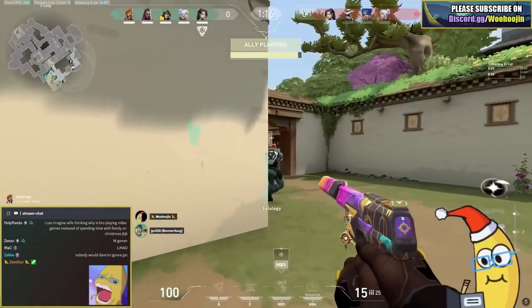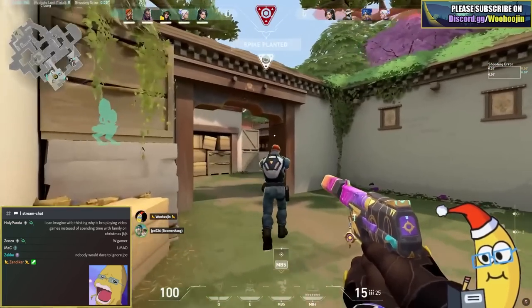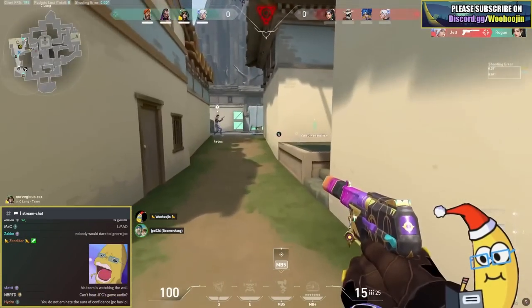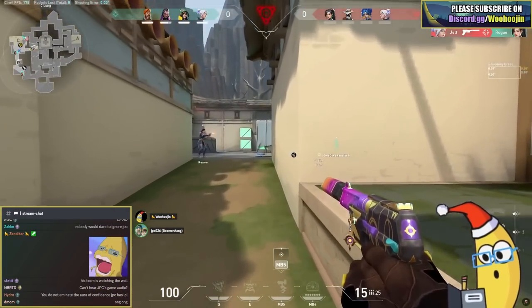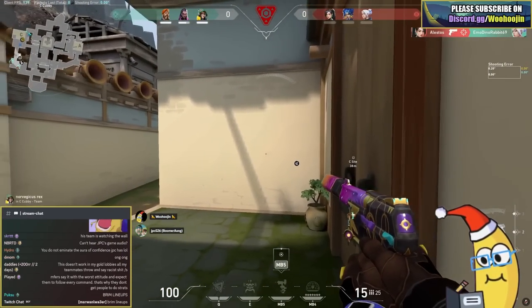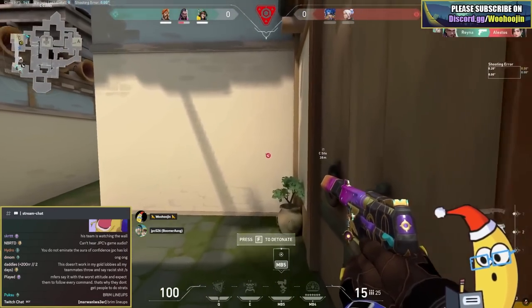Look at this - garage! Watch garage. They're in garage, two in garage. He's looking at the mini map. We can hold, we can hold, we have one lineup. I gotta get audio, I'm sorry.